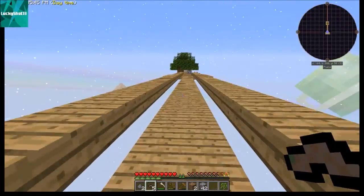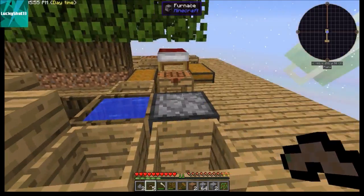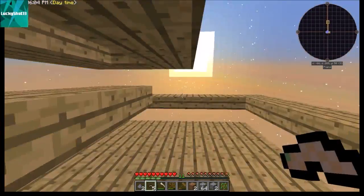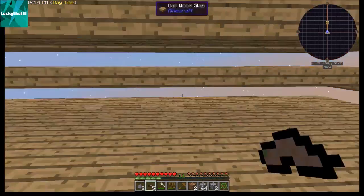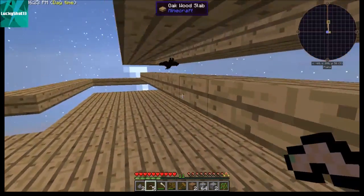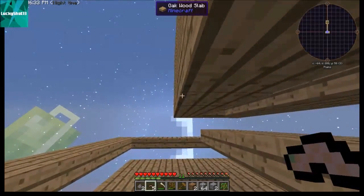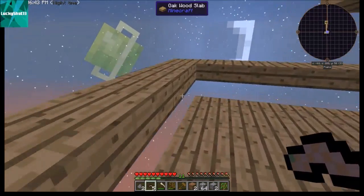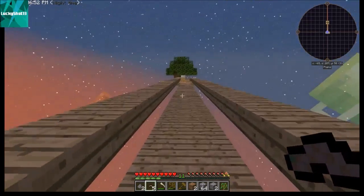I wanted to show how you make the tools, the crucible, the cobblestone generator, and the mob farm — which is extremely important in skyblock for getting loot bags. The mob farm needs to be at least 25 blocks away from your main platform. You want the floor to be a top slab so it's spawnable, then go three blocks up and cover everything so it's dark. The railing is there so early on a skeleton can't hit you or a zombie knock you off into the void with all your stuff — a safety tip from your local Minecraft safety instructor.